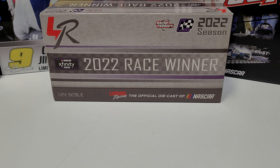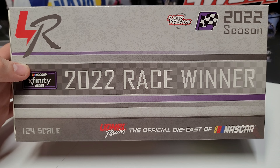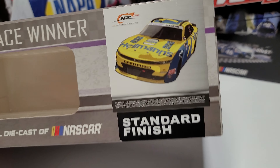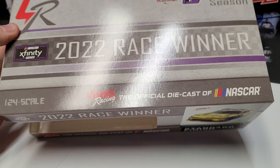We actually looked at this box already in the Noah Gregson car from earlier today, so same old race win box. If you haven't seen that Noah Gregson one, you can check it out right after this one — it's probably one of the recommended tabs, if not check it out over at the channel. Here you can see the number seven render of that car, and the production number over here is 504.